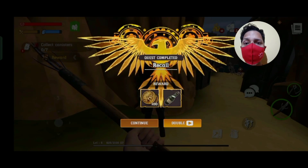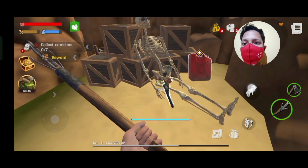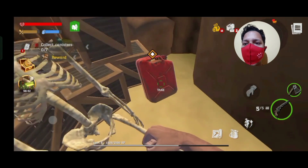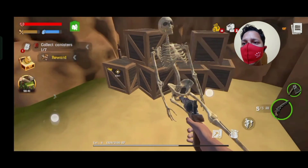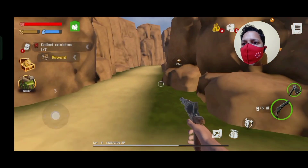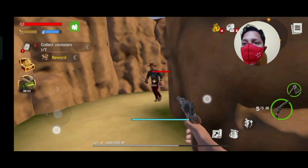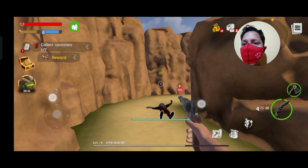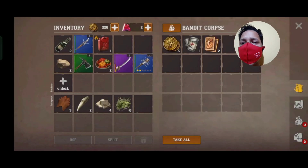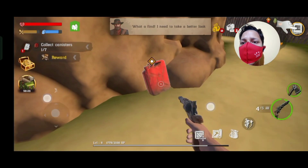So we will have to collect the fuel. We will collect the fuel — let us know how we can get it. We will collect the fuel. Look at the words. We will search for some bandages, coins and cards. What a fight. I need to take a better look.